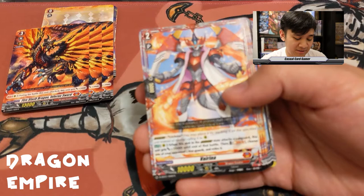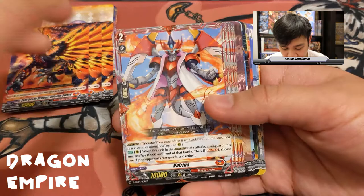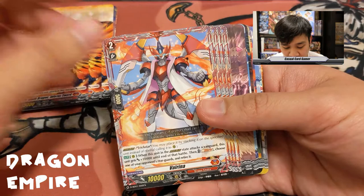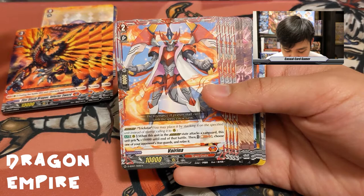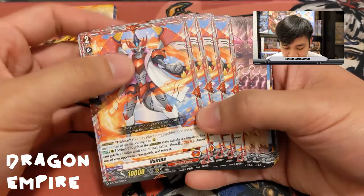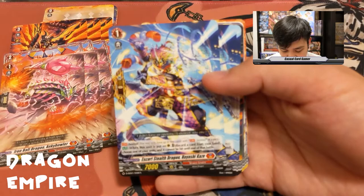With booster sets coming and the second set getting Japanese releases, we're getting more varieties of ways to play Dragon Empire, but this seems to be the most consistent for ongoing support since it's the main character deck. Virena's ability: when in Overdress state and attacks vanguard, gain plus 10K, then soul blast two — choose one of your opponent's rear guards and retire it. You get four copies of Virena.